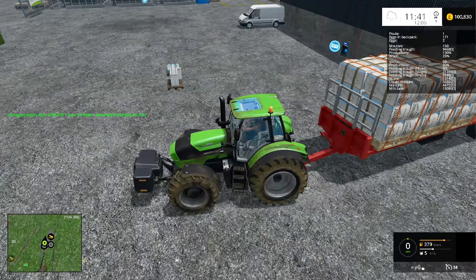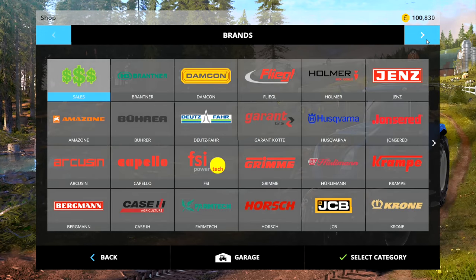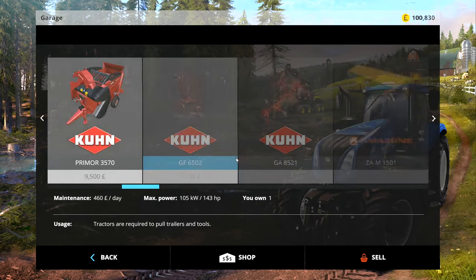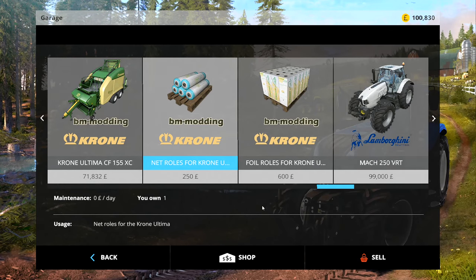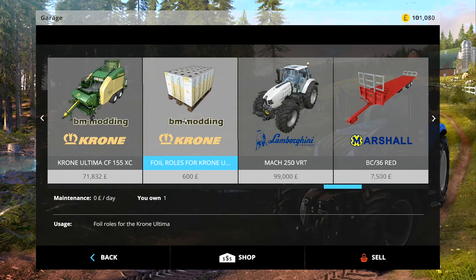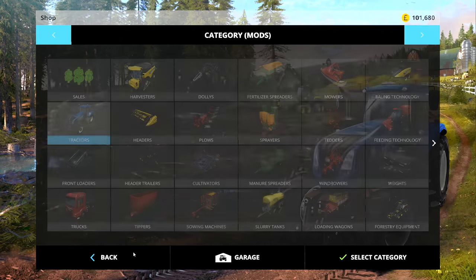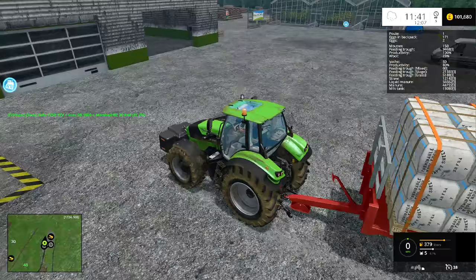I brought these up — I thought I sold those two pallets, I'll sell them now. We can buy them back another time when we need them. I'll go to the garage to do this. Right, I want to sell that one — yes, sold. And I want to sell that one — yes, sell. Those two are now gone, so hopefully that will improve the lag just a little bit.